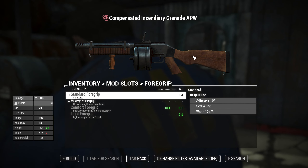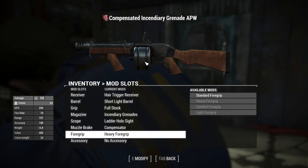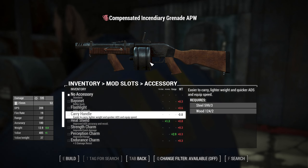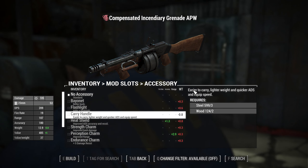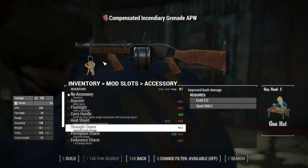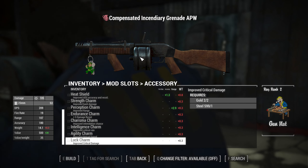For foregrips you have: standard, heavy, comfort, and light foregrip. For accessories you have: no accessories, bayonet, flashlight, carry handle on the side (reduces weight and speeds up aim down sights), a heat shield that improves ADS accuracy and recoil, and stat charms for Strength, Perception, Endurance, Charisma, Intelligence, Agility, and Luck.